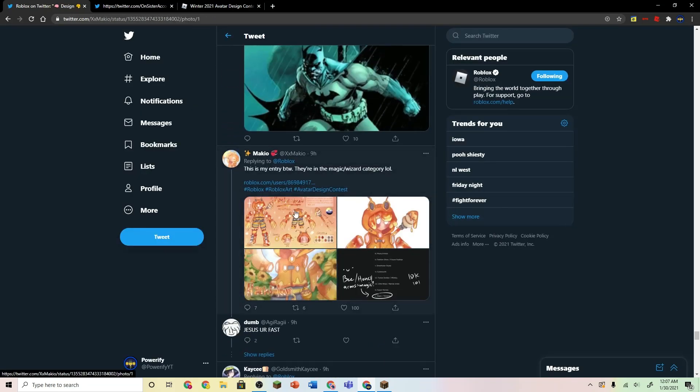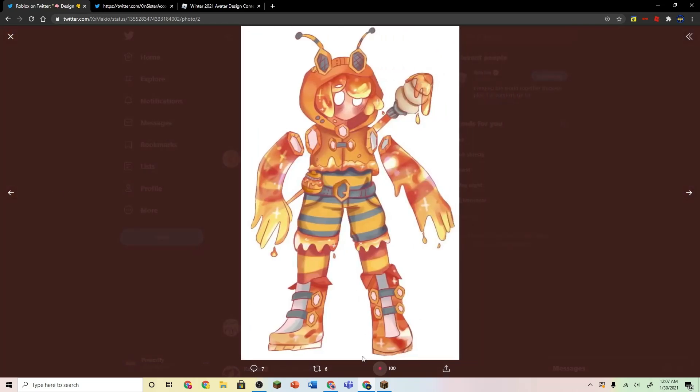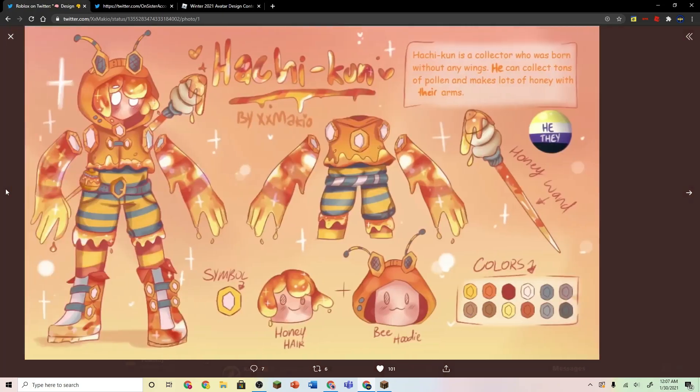I don't really have any skills, so I can't really draw one — but who knows, I might try. Probably not gonna try, let's be honest. So this is like a Honey character, like a honeybee — this one's actually really nice, I like this one. This one has a lot of hearts on it, so it's pretty cool.